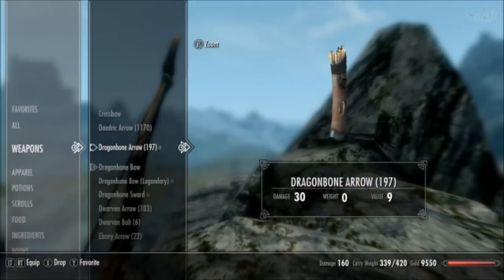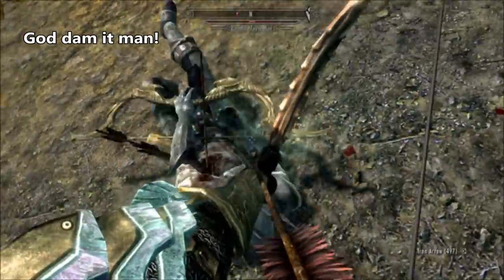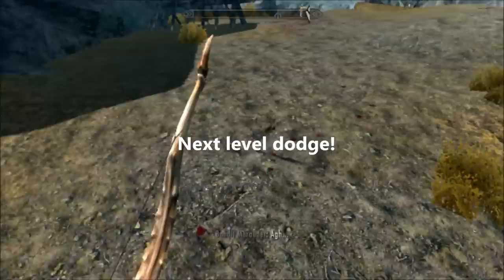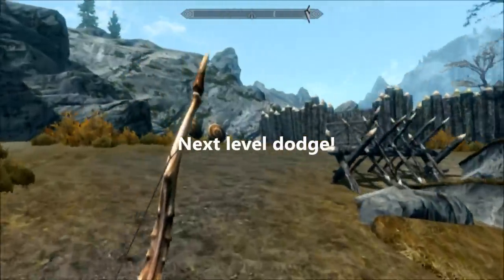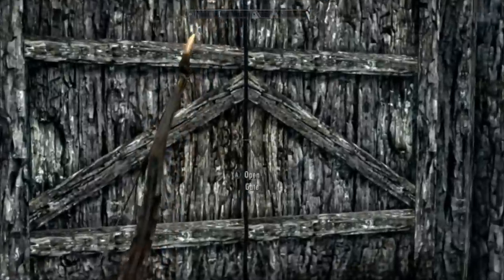Using a bow, the best ammunition you can fire is the Dragonbone Arrow, which does 25 points of damage. However, you need 100 smithing to make them, which can be quite inhibitive. Alternatively, at level 47 you will start to find Daedric Arrows that do 24 damage, so with both the bow and arrows you will have 45 damage in total.